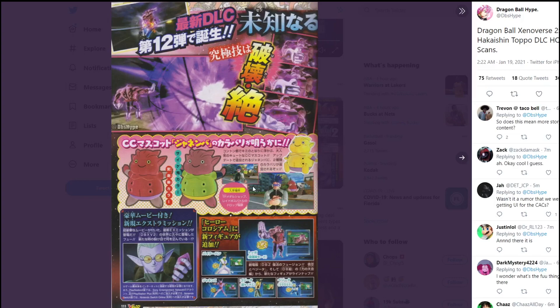Looking at some of the free update stuff, as you guys can see, the Fat Janemba CC mascot is one of the new ones that will be available — I'm assuming there will be more than just one brand new CC mascot being added. There will also be some new Hero Coliseum medals, as well as something about an expert mission, though I don't know the exact details. Hopefully when we get the English translations we'll know more.